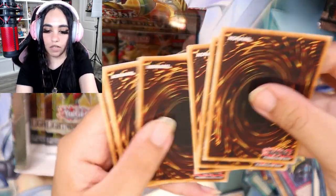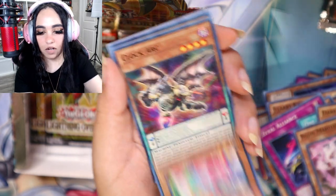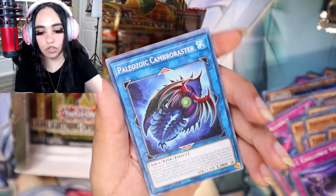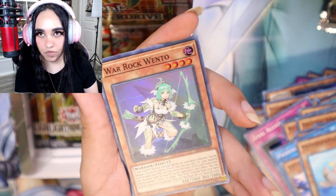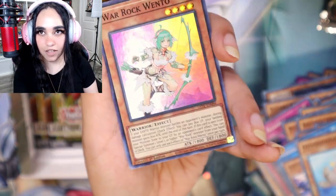One, two, three, four. There — Clock Art, Judge of the Ice Barrier, I Challenge You, Paleozoic Cutie — and we got a super rare War Rock Wento! That is so, so pretty. Look at her, nice!